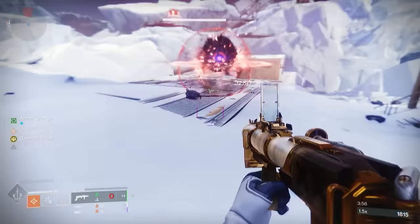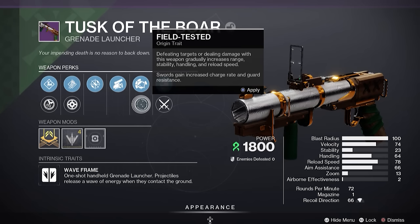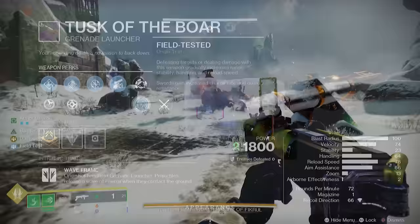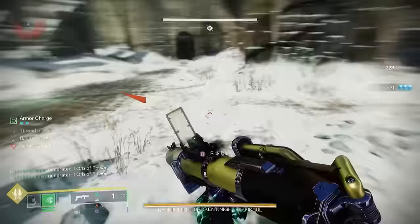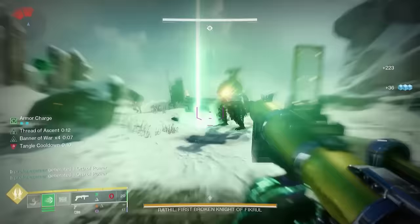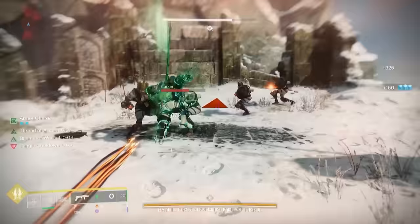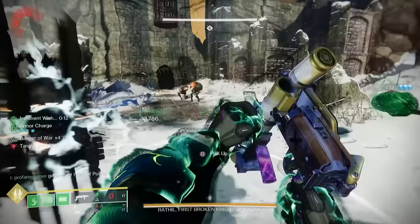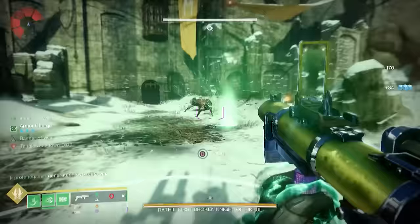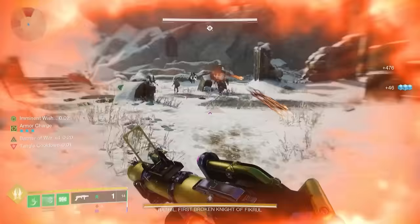Field-Tested will be a much better option in most situations, as it provides a stacking bonus to the range, stability, handling, and reload speed of this weapon after getting final blows. This starts pretty low across the board at only 3 to 5 points with each stat, but by the time it gets up to 4 stacks, you're looking at a +20 range, +30 stability, +30 handling, and +50 points to reload speed. It might not give you the health recovery like the Forbearance's Soul Drinker origin trait does, but Field-Tested still has its benefits.